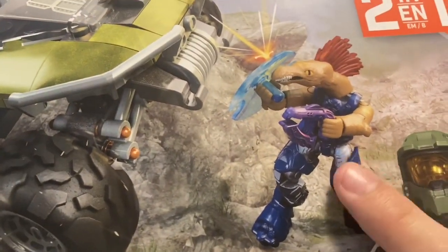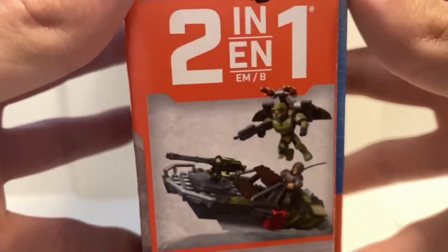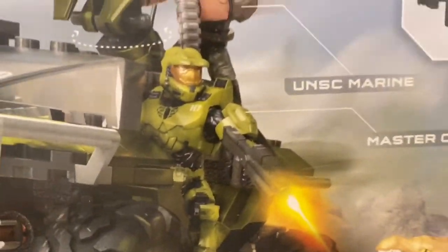Here's the side of the box — it says 'Warthog Rally' in multiple languages and shows some figures, and it says Halo Infinite up at the top. Here's the other side showing the Warthog and then the boat. On the back you get some product shots — the grunt or jackal doing their thing, the Warthog in all its glory. You get a Jackal Freebooter — two of them in this set — Spartan 117 Master Chief, a UNSC marine, and all the weapons included. It's a two-in-one set.